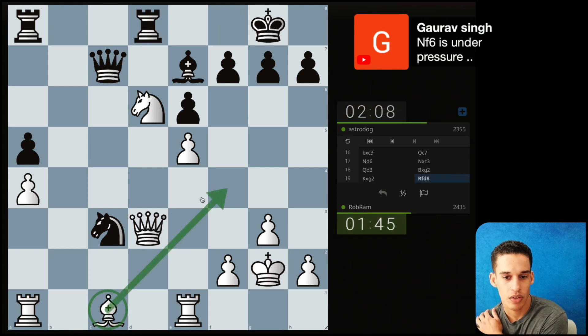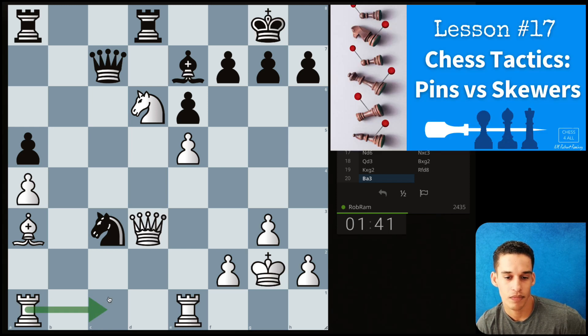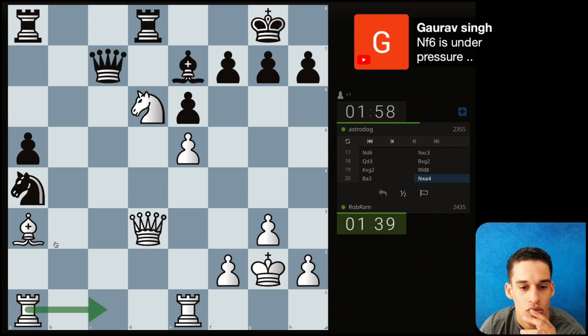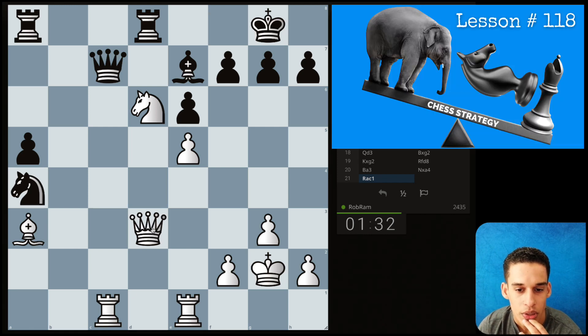Now, this bishop — we've got to decide if we want it to go to f4 or to a3. I think I'm going to go with a3. Now, rook c1 looks promising. How about rook c1 now? Activating our pieces.